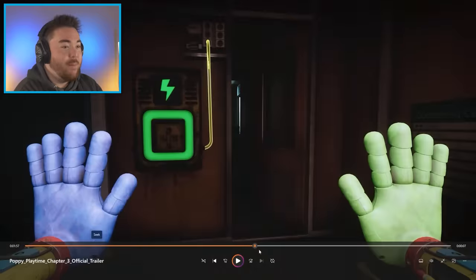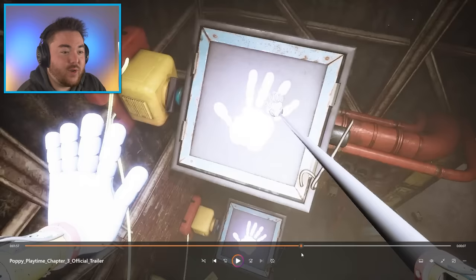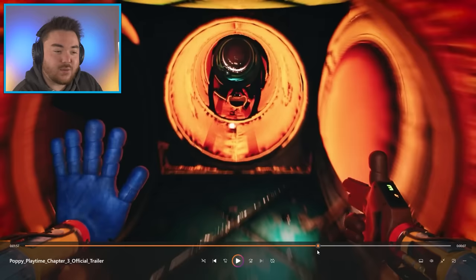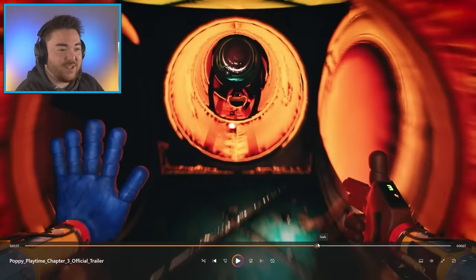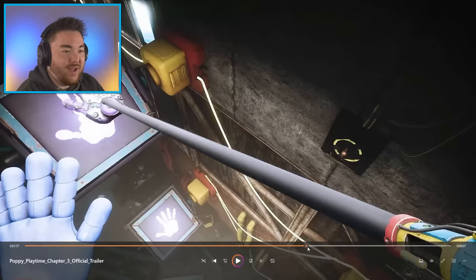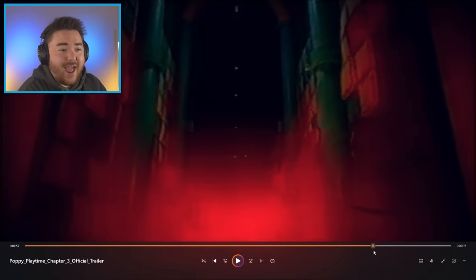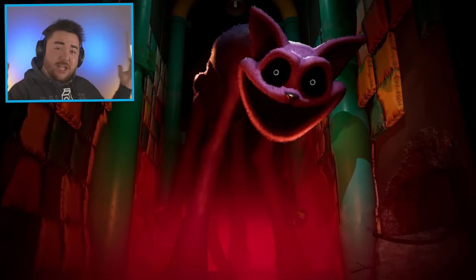So I think that's probably it — that's all the information we get. I am so excited to play this. There's probably so many things that we don't see. I think it's going to be a really long game — they said it's going to be twice as long. There are so many different monsters: we've got Dog Day, Bobby Bear Hug, all these little smiling critters, Huggy Wuggy again, Catnap obviously. We don't even see the prototype in this trailer. I'm excited — I hope you're excited too. Are you hyped? What do you think is going to happen?